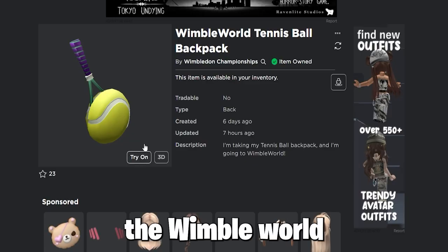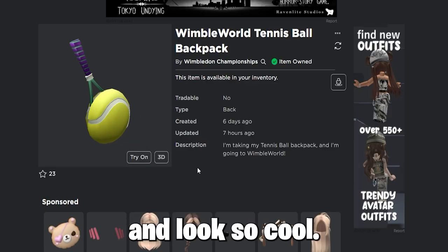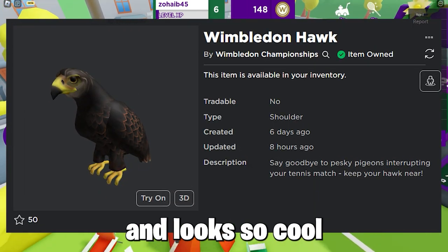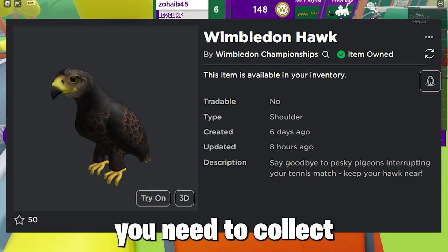And now you've got the Wimble World Tennis Ball Backpack - it looks so cool! Moving on to the next free event item, which is the Wimbledon Hawk. It looks so cool, and for this you need to collect 10 of the Wimbledon Hawks around the game, so follow where I go to find all 10 locations.